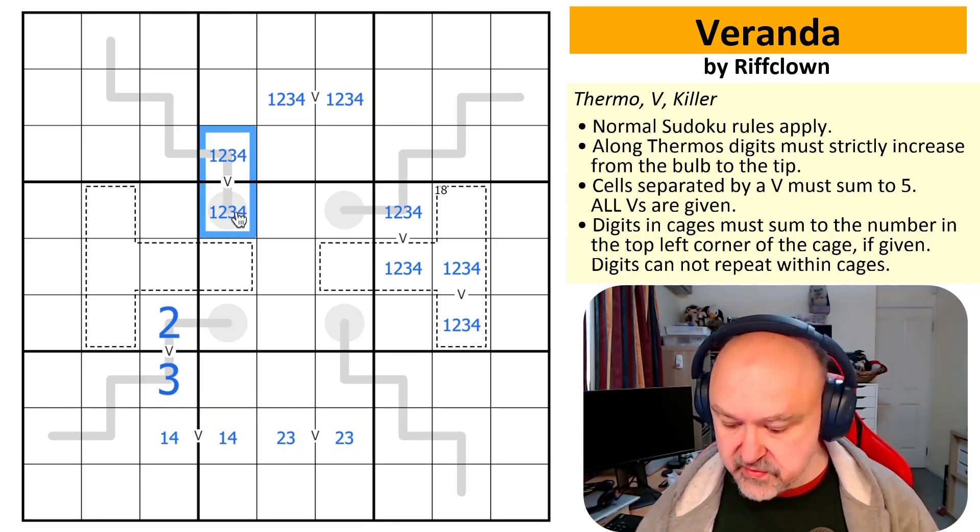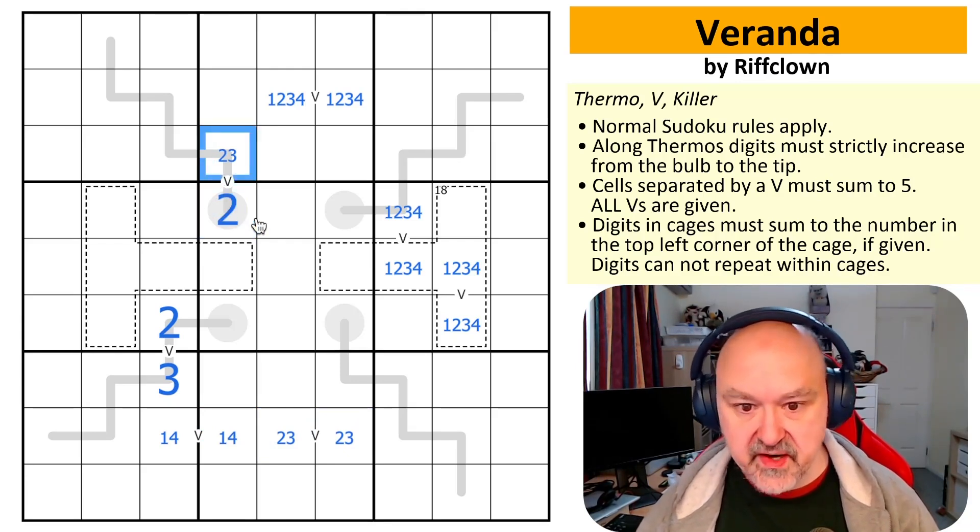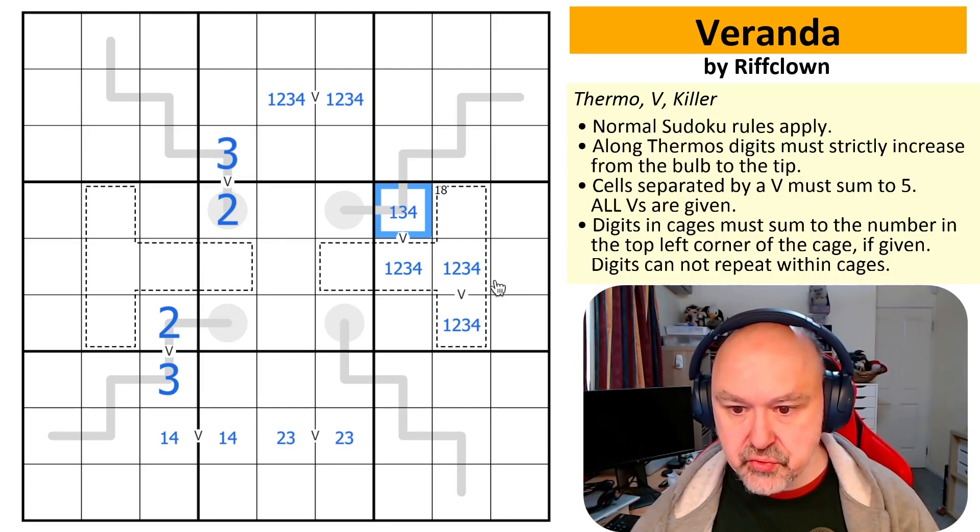This is one, four — so these are not one, four. These are two and three, and I know the order. This is not two, so this is not three. This is not one, so this is not four. We're getting some progress here.